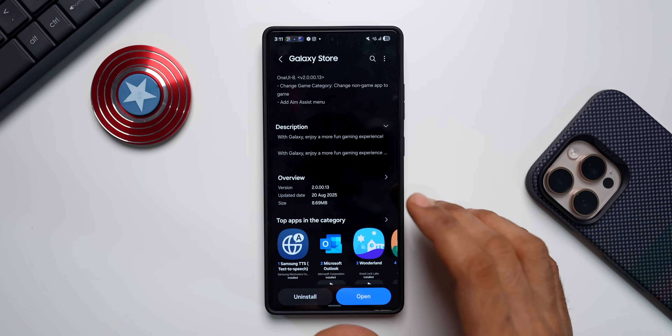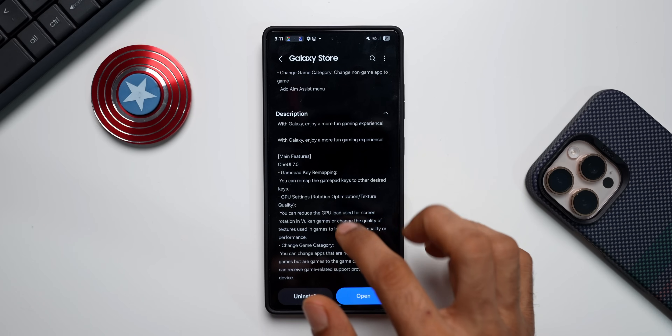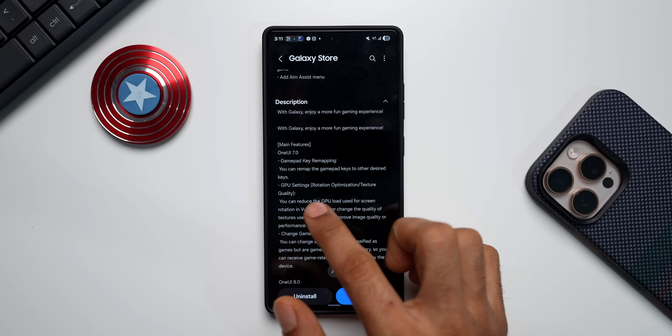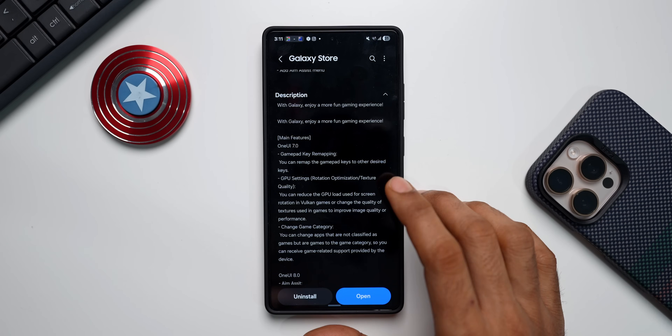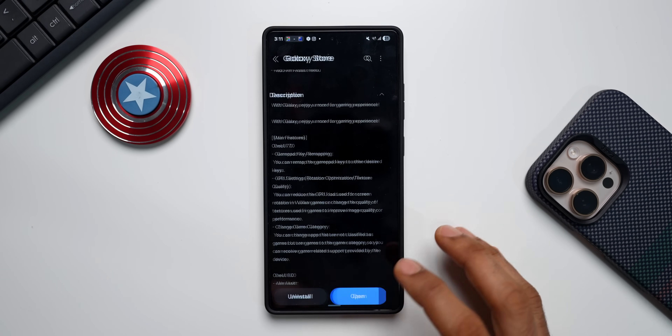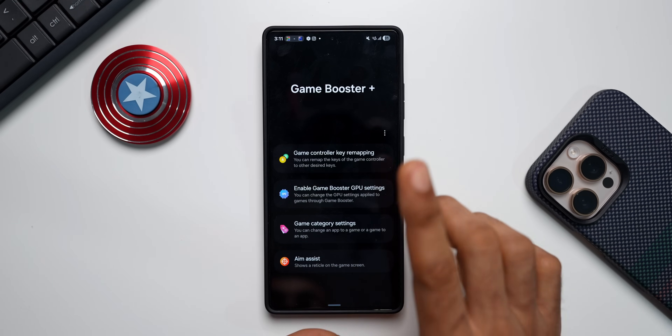Basically, this module enables us to further tweak gaming settings. We can do game key remapping, change GPU settings, change the game category, and more — all of this can be done on the Game Booster module. Let me go ahead and open this. Here we've got these four options, and the brand new option is Aim Assist.